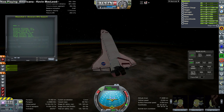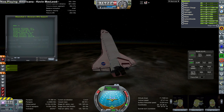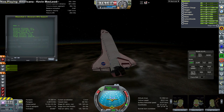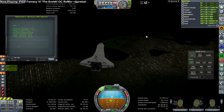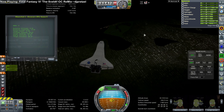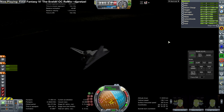I should note that the Centaur G is not currently part of Raider Nick's US Rockets pack — I was incorrect about that. It'll be added later but Raider Nick is a little busy right now. He tossed me the part because he saw what I was doing and figured it might be useful. Otherwise I'd only be using the Centaur G Prime in that pack, which is the bigger centaur stage, and we'd have to dock the payload to the centaur stage in orbit to make that work.